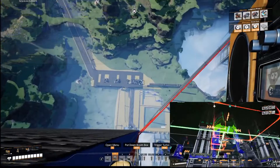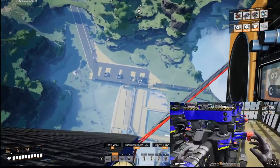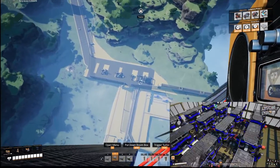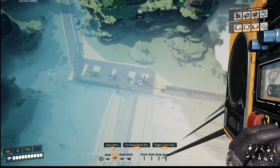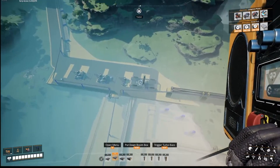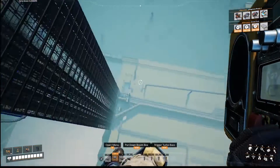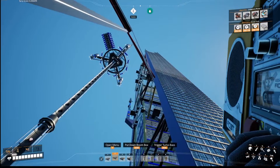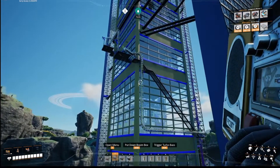Down here, everything you put in your vehicle Explorer, for example, you can unload here. If you load all the animal skins in your vehicle and just drive in, you empty it there and it automatically sorts those items for producing. We have that kind of stuff all over there.